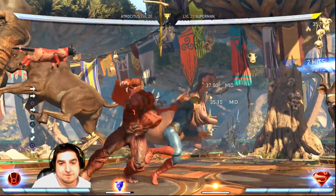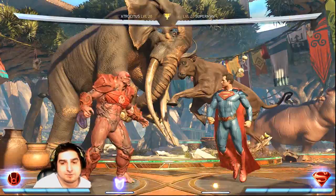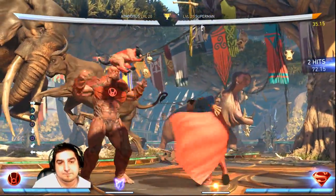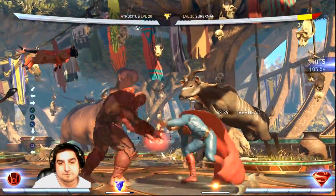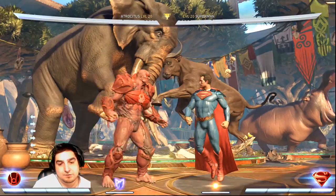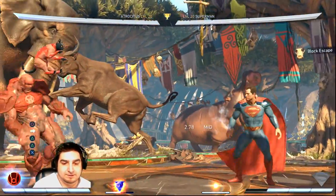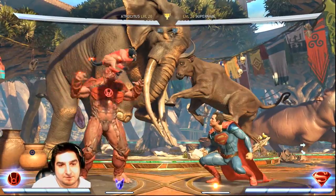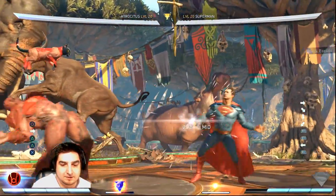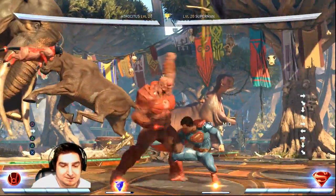He maintains his safe 50-50s with the puddle and the overhead to keep it safe. But keeping it safe costs a little bit more trait now. And also push blocking him now takes even more of his trait away than it did before — about a third of the meter now, where before it was maybe like a quarter of it.